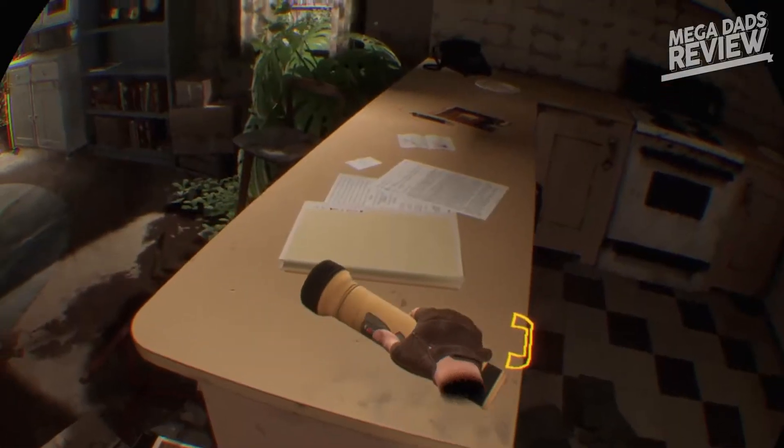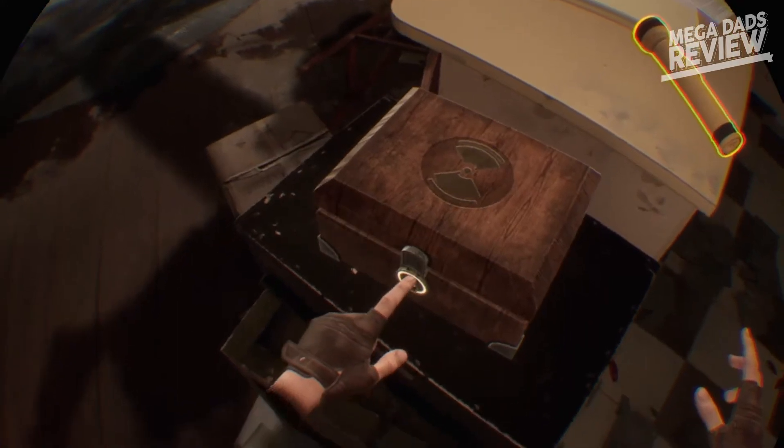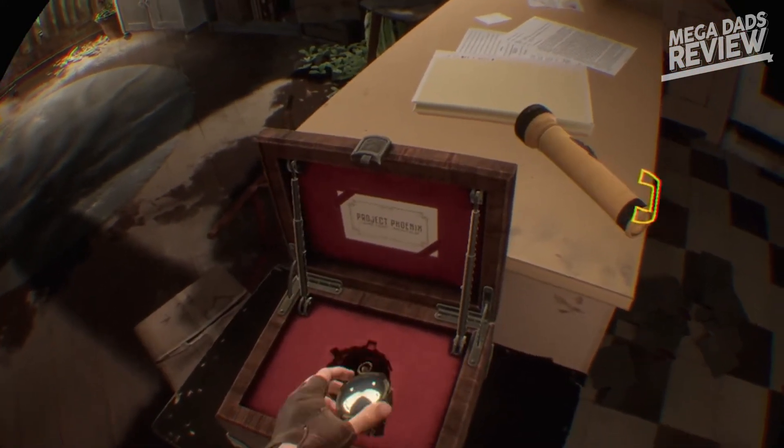Each location that you travel to in Wanderer is relatively self-contained. They all have their own puzzles, key items, characters, and narrative beats to help move the plot forward. That plot has you, as the Wanderer, time-traveling — bouncing backwards and forth through the timeline in an effort to make things right, fix the corrupted timeline, and to prevent a great calamity from happening in the future.